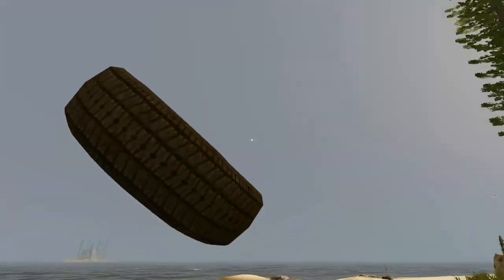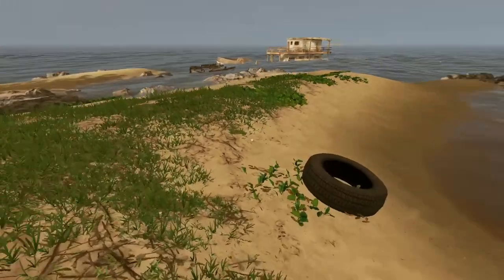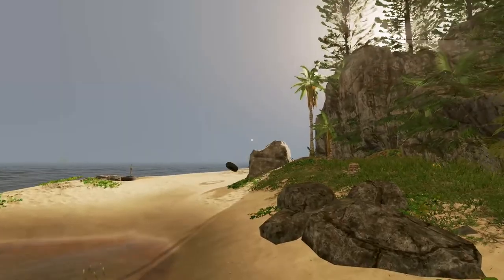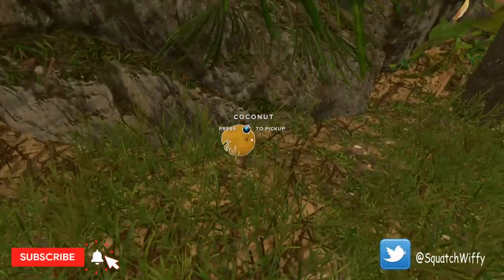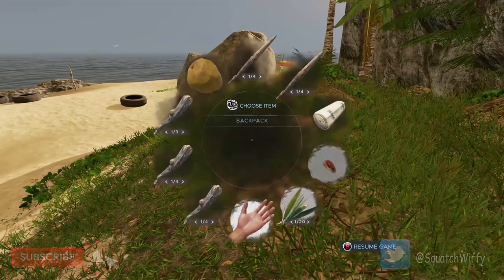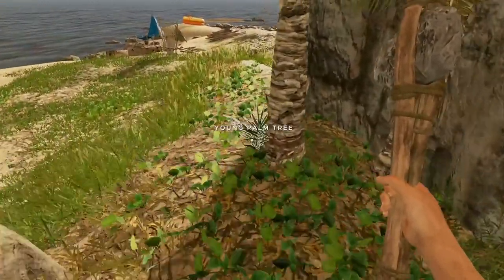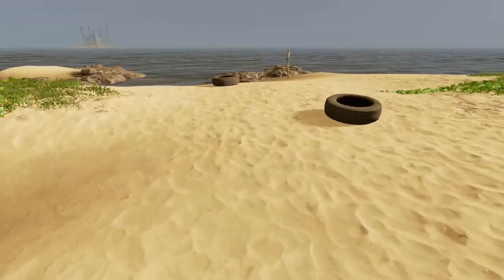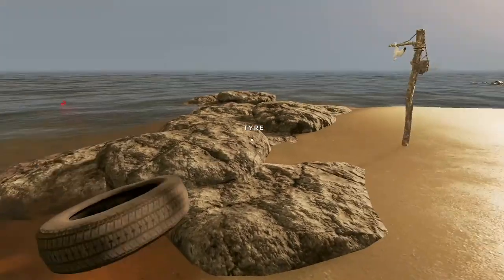I've collected a few bits. I'm tyre-tossing - trying to get these closer to the camp. Wow, they're going quite far - I'm getting the hang of throwing these things around. There's another coconut. I keep forgetting about my tool belt, but it does give you extra spaces to collect stuff, which is ideal. We've got another seagull - this trap's working quite well.